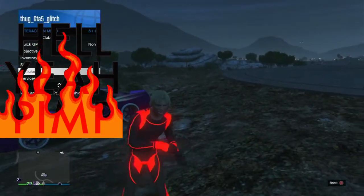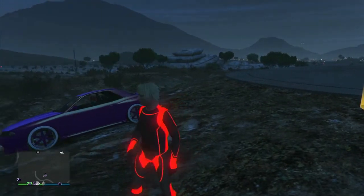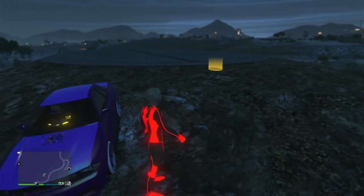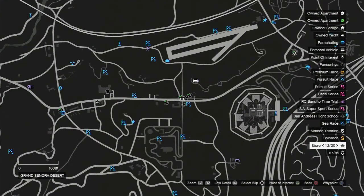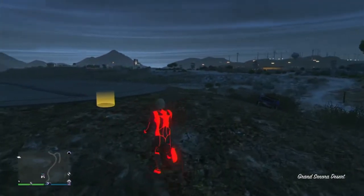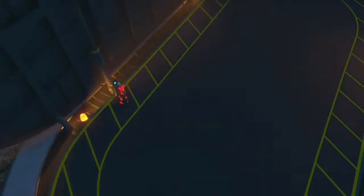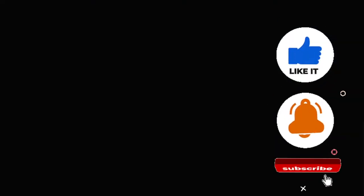With that being said, we're gonna make our way straight back into our facility. Once we're inside, we want to get into any vehicle that allows us to press the right D-pad option on it. Once you get back inside your facility, go to any vehicle that gives you the option to press right D-pad.